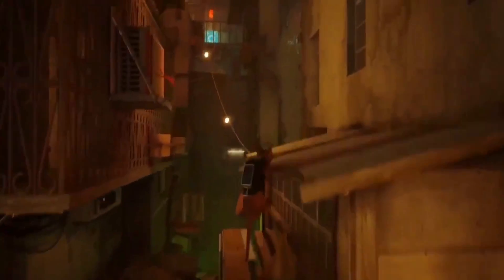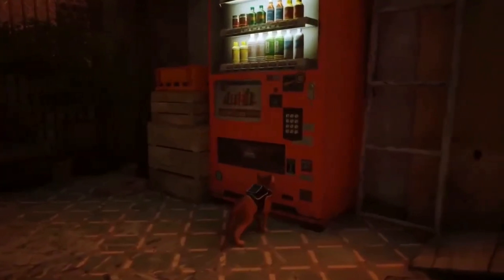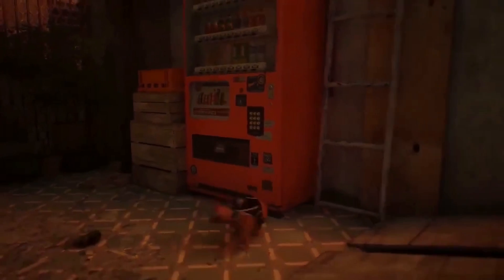Which platforms can I play Stray on? Annapurna Interactive's Stray is available on PlayStation 4, PlayStation 5, and Windows PC. Stray will be available for $29.99 on PC, PlayStation 4, and PlayStation 5.